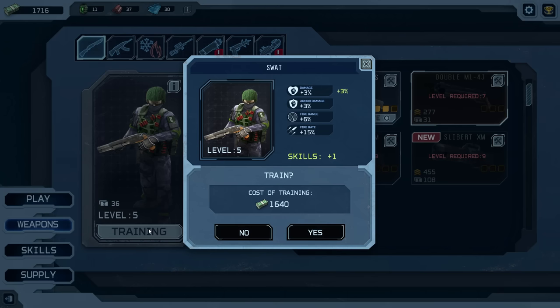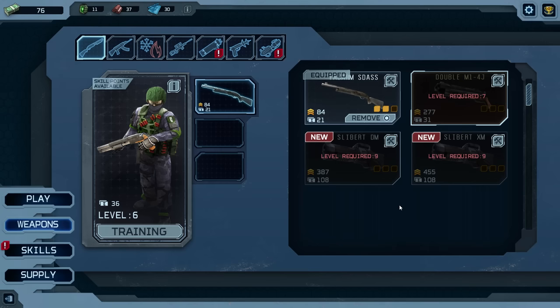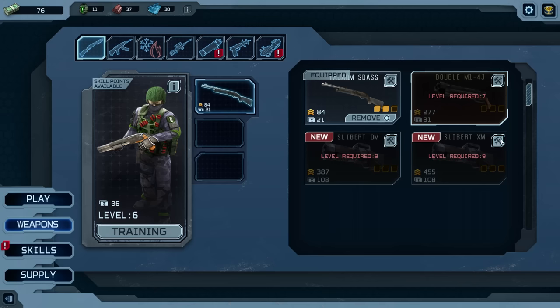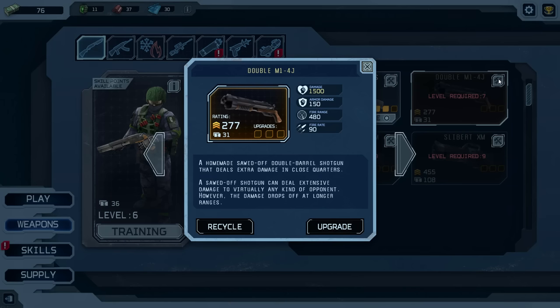You need level 7 to equip it — he's level 6. We need a little bit more gold to make him level 7, and we'll go ahead and put on that unique shotgun. But wait — the level 9 ordinary shotgun does 2682 damage, while this unique does 1500 damage. So even though it's a unique, a level 9 ordinary is still better. Which is a shame.